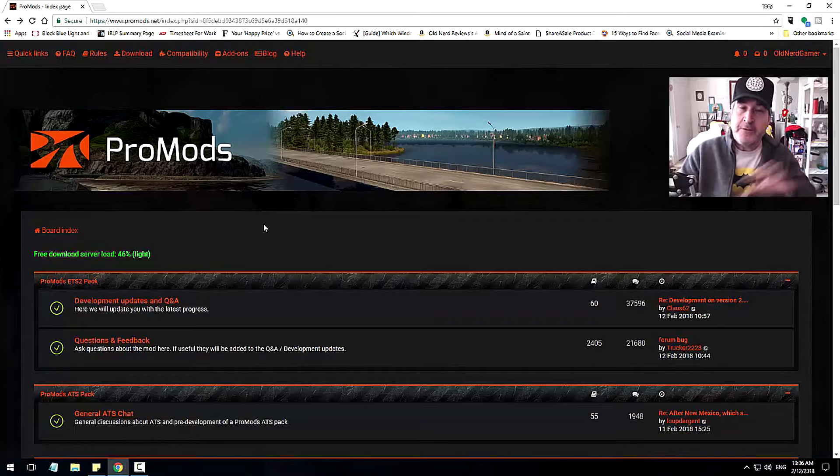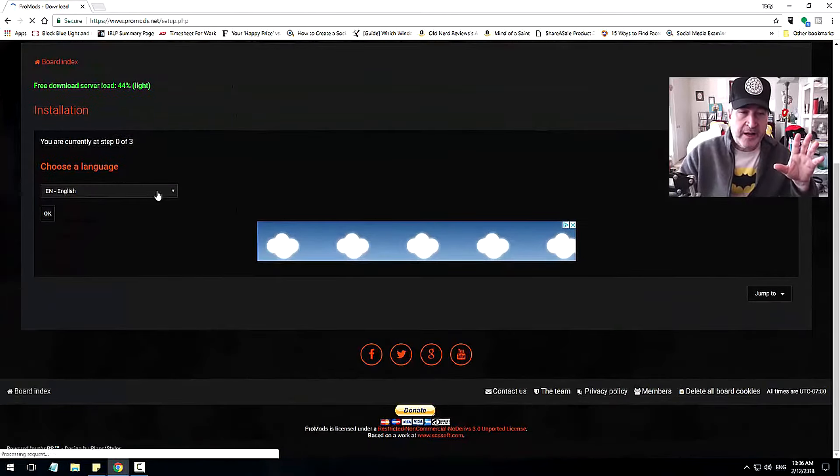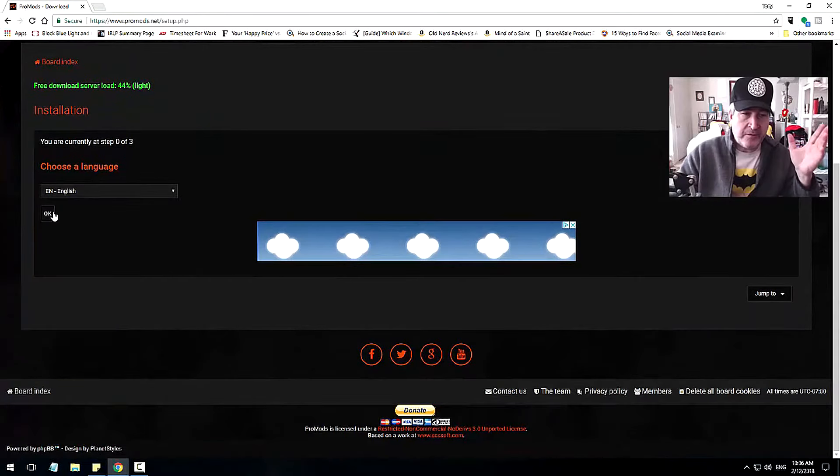First of all, this is not a ProMods thing, but you need to do something in ProMods when setting up ProMods in order to get RustMap to work correctly. So go to the ProMods website and log in — you need to log in in order to get the download link. Once you click on download, head on down and choose your language.